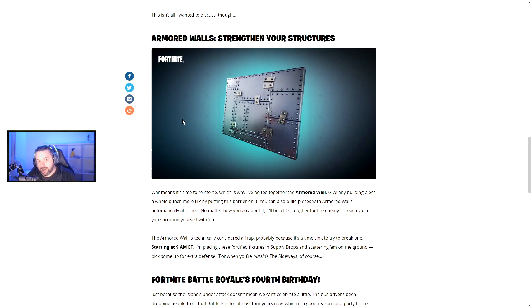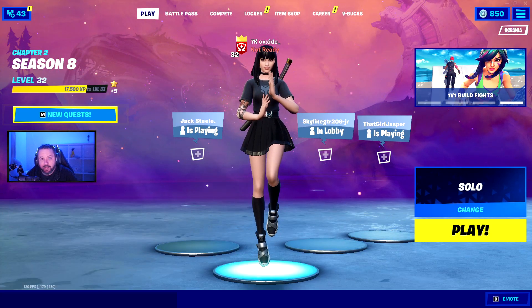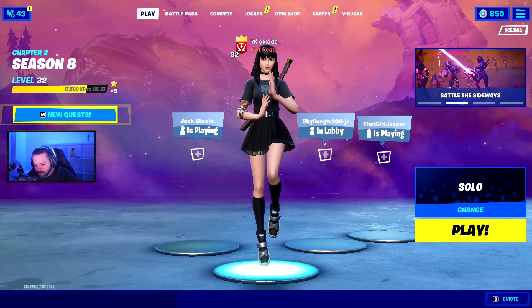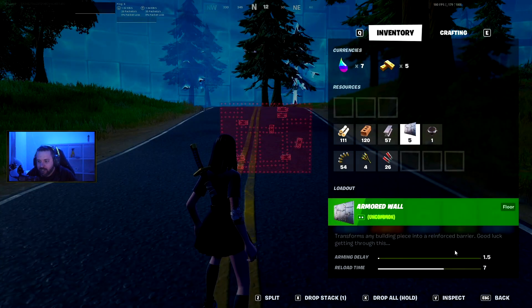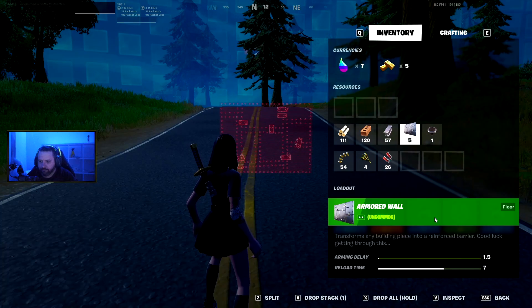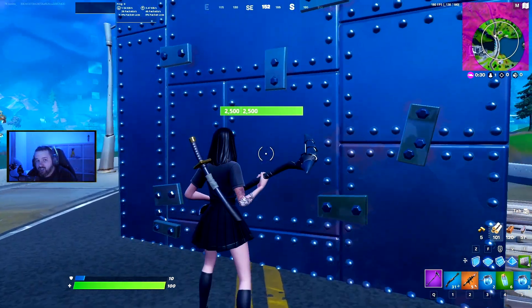Starting at 9 AM, these are placed in supply drops and scattered on the ground in stacks of 45. I jumped into a Fortnite custom game and managed to find a supply drop with these Armored Walls. Here's the gameplay — as you can see, Armored Walls are counted as a trap and transform any building piece into a reinforced barrier. There's a deploy delay of 1.5 seconds, and then when you build them, they insta-build to 2500 HP.